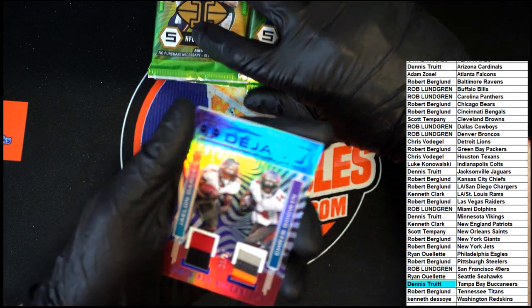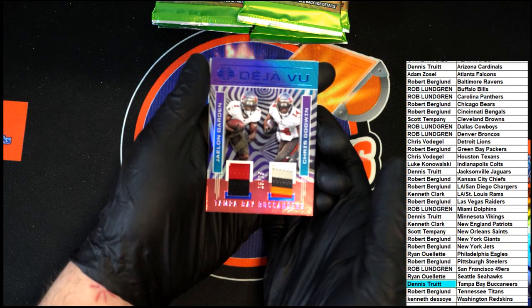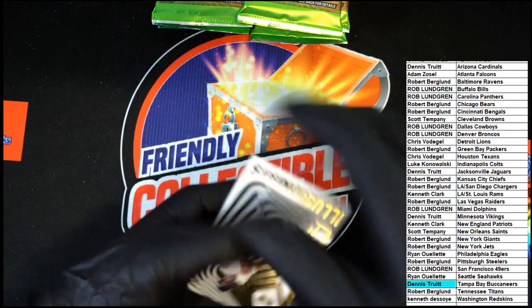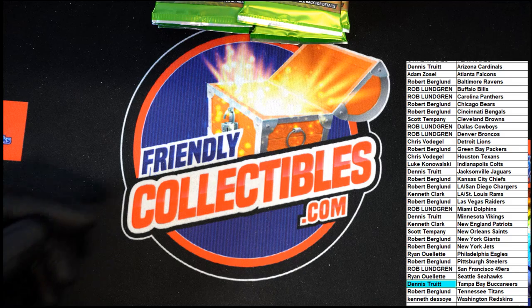Let me get that off of there — come on, a little focus, just a little focus here. All right, next one we have: Justin Fields Illusionist rookie card. Next pack.